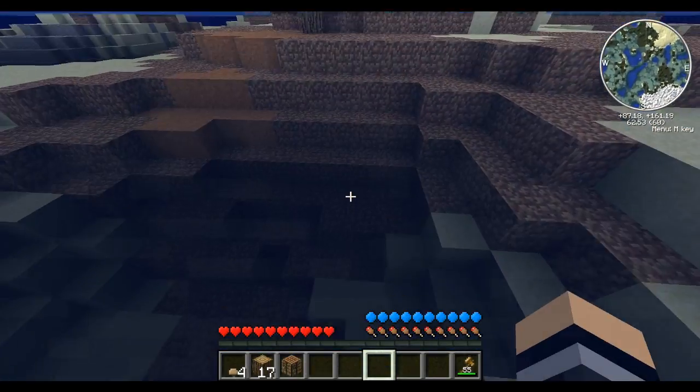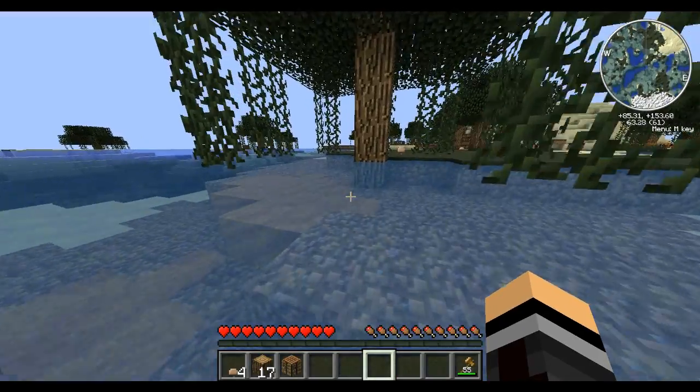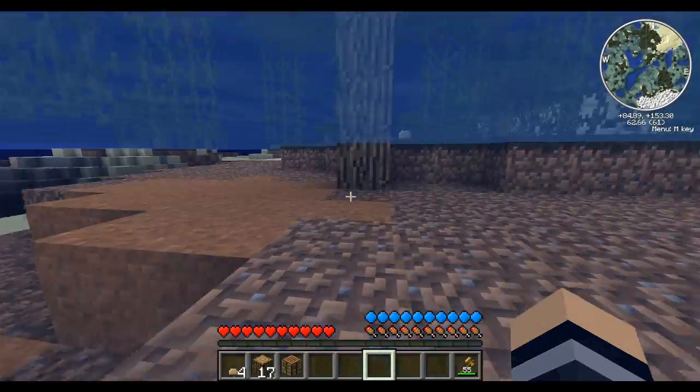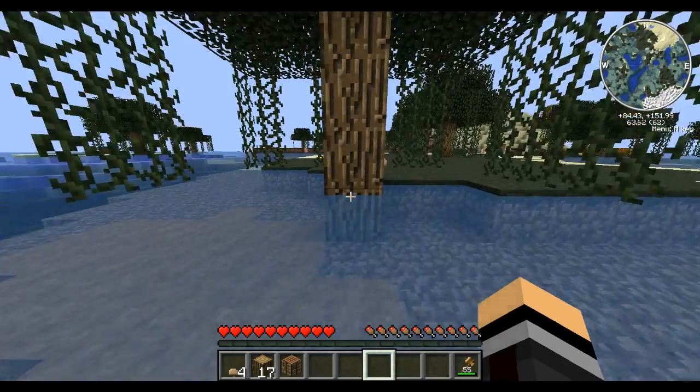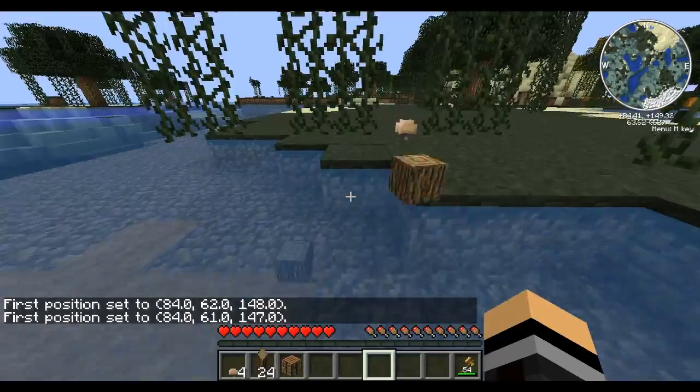Which is strange since I can have an HD texture pack — a 128 by freaking 128 — at 10 FPS on average. You don't make no sense, computer. And then one of my favorites: there are pirate ships that spawn in the middle of the ocean. I saw one of those — they're weak, they suck.